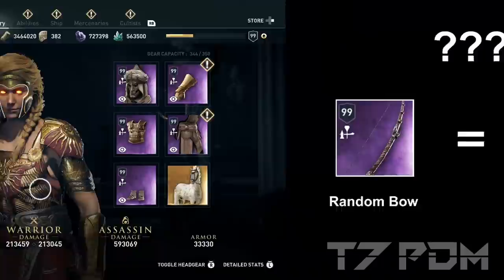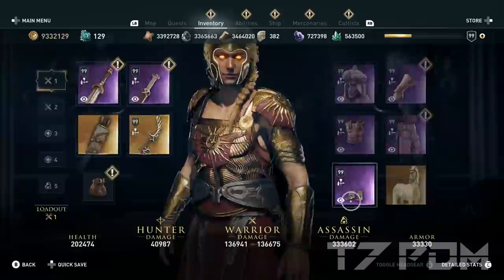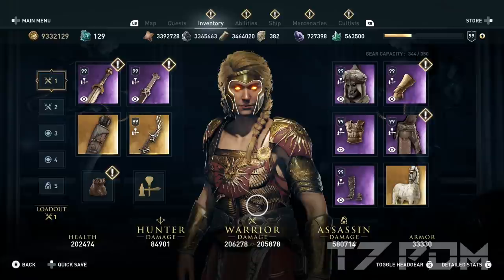So how can a random epic bow be as strong as the Bicorn Bow? The cool thing is I can do that with any item I want. I can also do that with some random epic boots, for example. I will just switch to these boots here, and we also get the same effect as the Bicorn Bow — 206,000 Vora damage by simply picking some random boots.